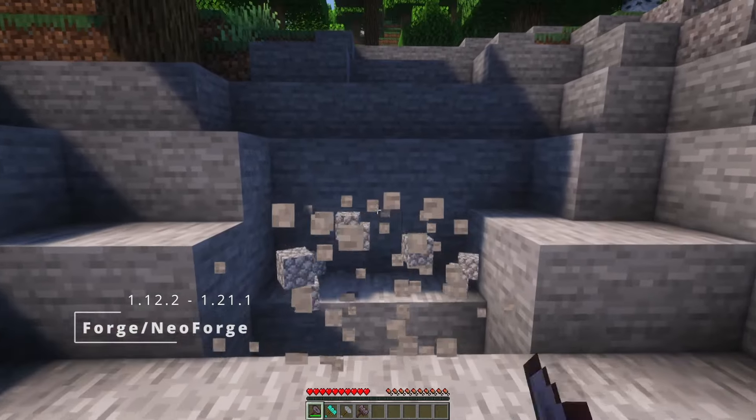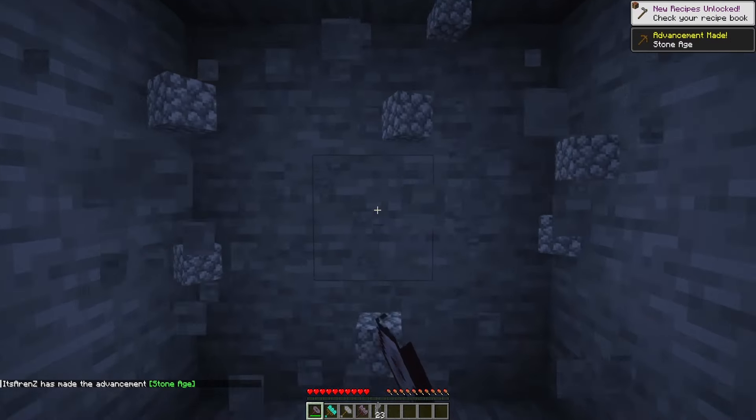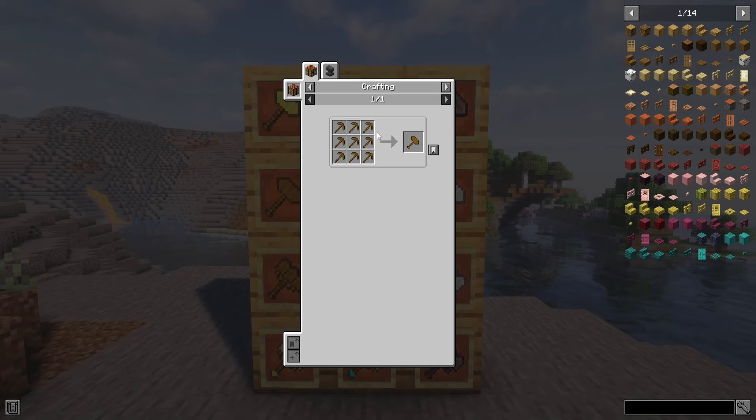Vanilla Plus Tools is a mod that brings more cool tools into your Minecraft. With these tools it will be so much easier. It's a little bit hard to craft these tools, but it's really worth it. I will show you how these tools work.